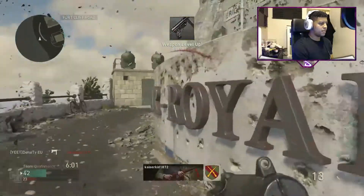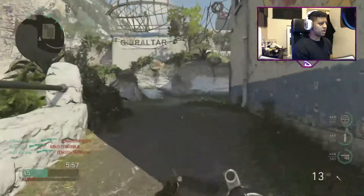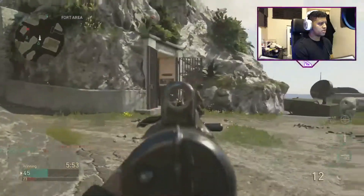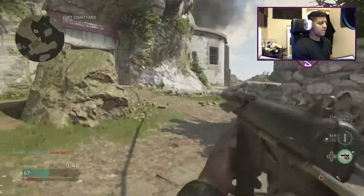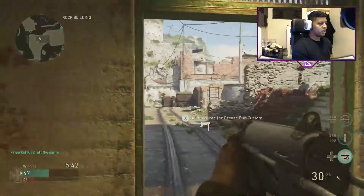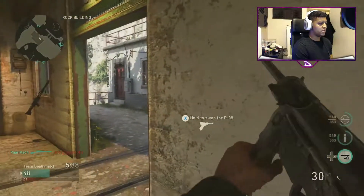Getting a bit of a rhythm here. The aiming feels a bit weird - the movement and stuff feels pretty normal, pretty smooth, but aiming does feel a little bit weird. I don't know if it's the recoil or just me getting used to the game. I think there's a different sight on this one too.